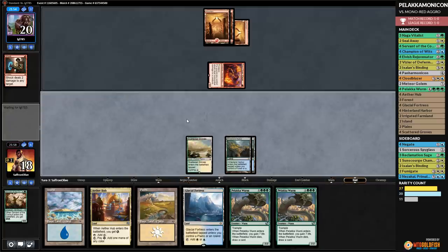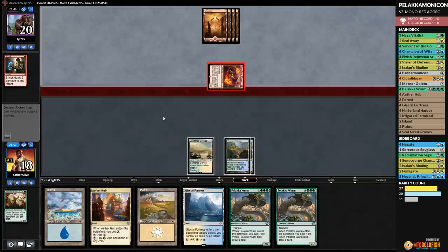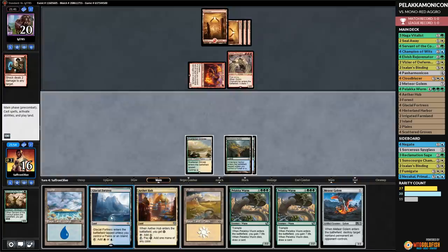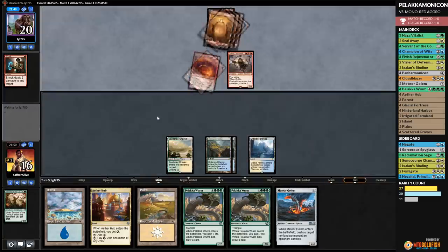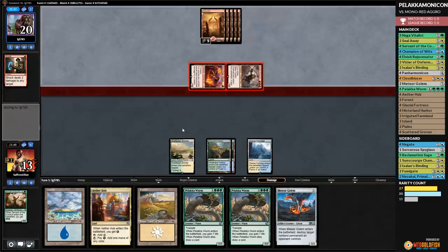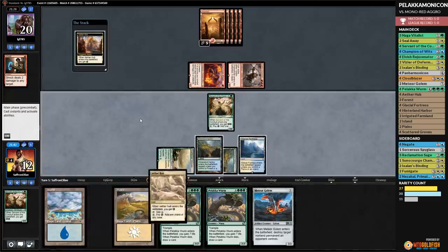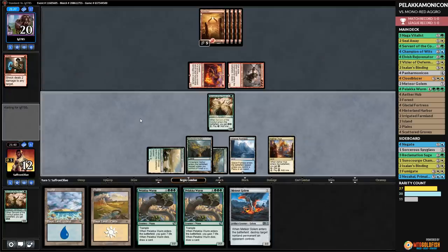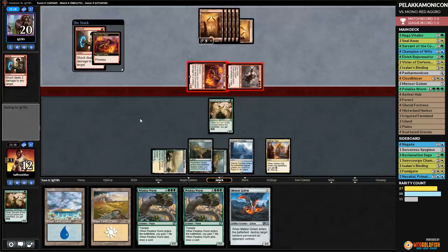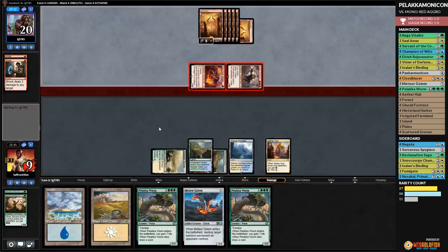Budget magic time — Panharmonicon's last stand, one last shot. Panharmonicon week, playing Palakamonicon. Opponent plays Inventor's Apprentice — a vehicle stack perhaps. We play Hinterland Harbor, Servant of the Conduit, pass. Opponent plays Spire of Industry. Gets in with Inventor's Apprentice. We play Forest and pass. We use Seal Away to remove the Scrappy block from Inventor's Apprentice. Opponent keeps Inventor's Apprentice alive — we take one. Opponent passes. We're hoping to get to Palaka Worm or Cloudblazer. Opponent plays another vehicle.